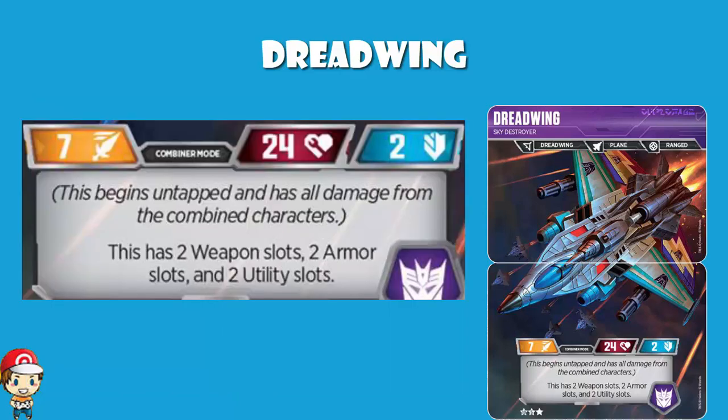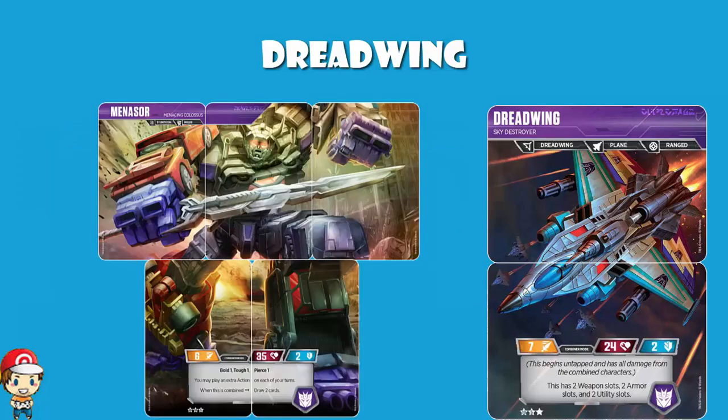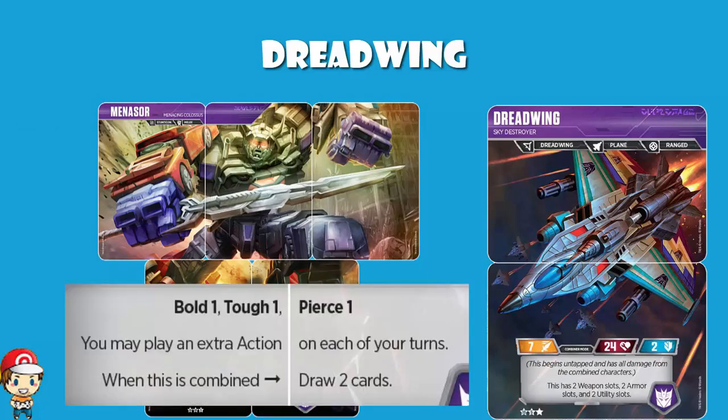So this isn't a stunning skill. Again, let's have another look at Menasor — Menasor's got Bold 1, Tough 1, and Pierce 1, and you may play an extra action every turn. That's a fairly phenomenal set of skills, way better than just having an extra of each upgrade. But actually, an extra of each upgrade is not too bad — not amazing, but it's not too bad.